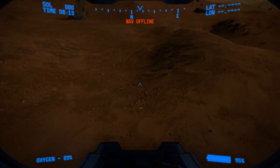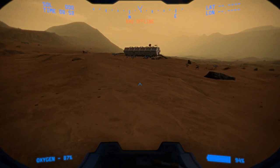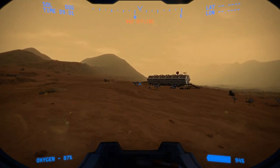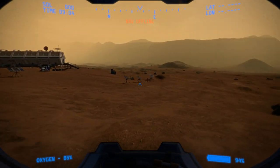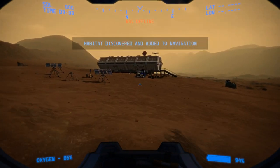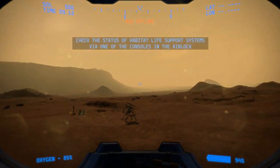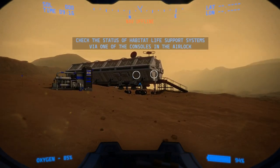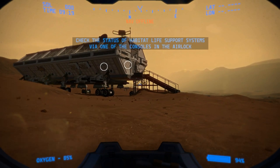The cool thing about all the exploration and walking around is that they took NASA satellite data and generated the map terrain according to those satellite images, so we are actually walking on Mars. I think Take on Mars did something similar. Anyway, I've reached the habitat — now I need to check the status of the habitat life support systems.